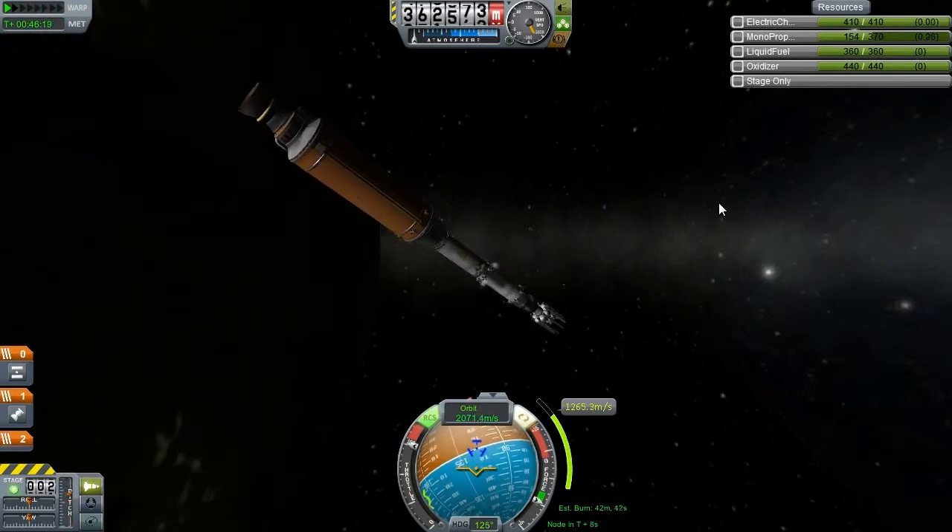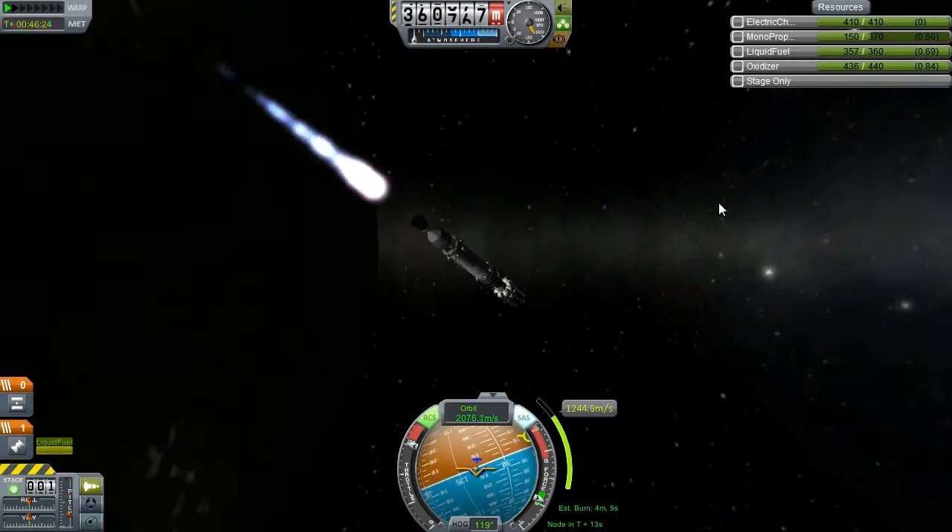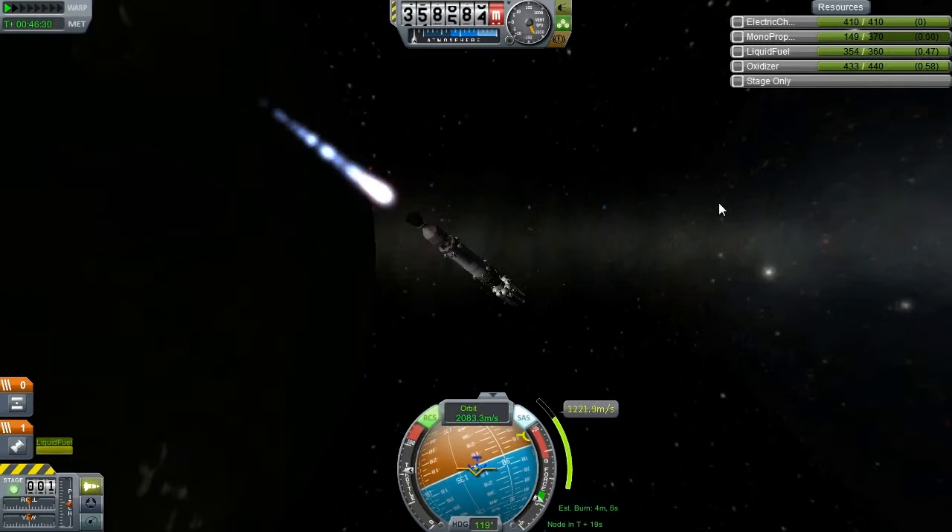Let's break off that and start the burn on the next engine. Oh god, that was cool — it launched away like that. So it reckons at this speed it'll be a 4-minute burn on this engine. That's a big burn. But this engine — you'll see how little fuel it uses. It's lovely.